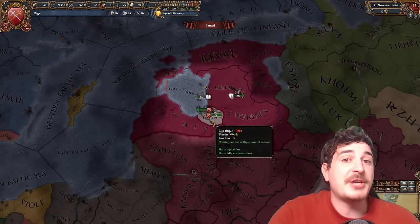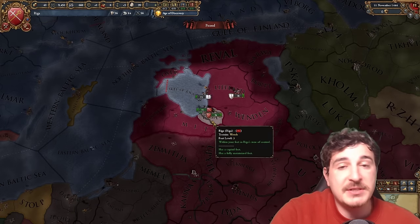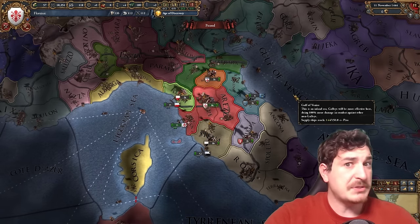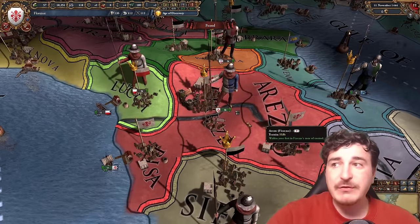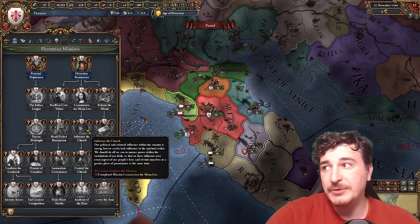Riga and pretty much all the other nations featured today I've already covered. You'll find links to those videos in the description below if you'd like to see me play them out. And up next we have news from Italy, because Florence is up for grabs. Starting off as a 3-province minor, Florence does have a unique flavor added and later changed.